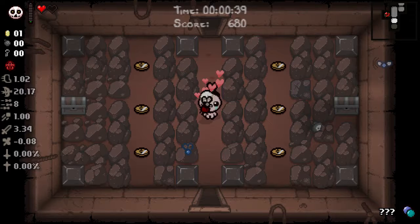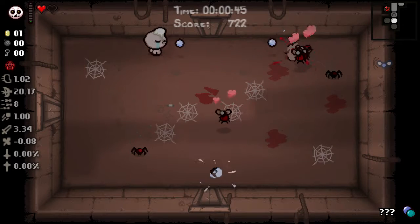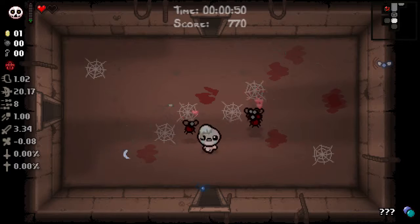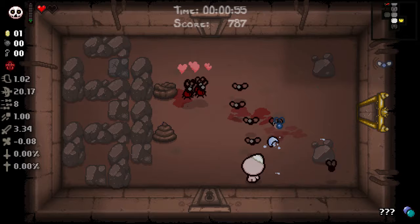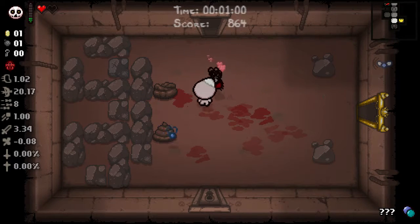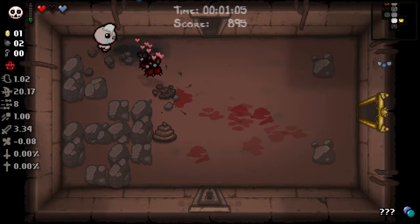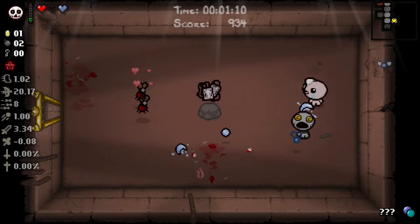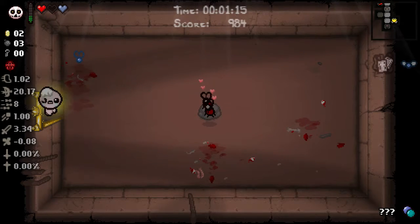We kept the flies though, so the boss only stays for that singular room. But if he summons anything, those get to stay. So I suppose if we happen to get — oh, what is his name — Little Horn? Is it Little Horn that summons the giant balls that chase you? I think it is. We'd continue having those hanging out — be kind of interesting.